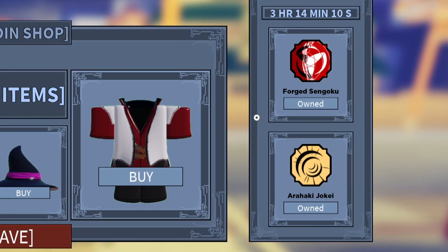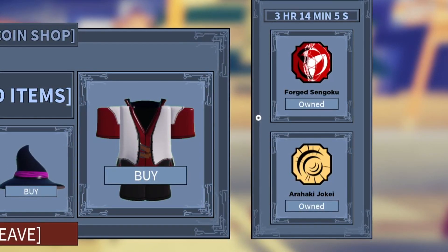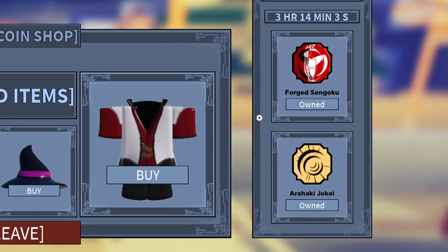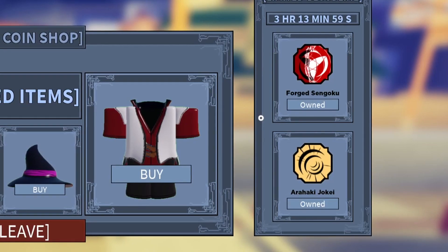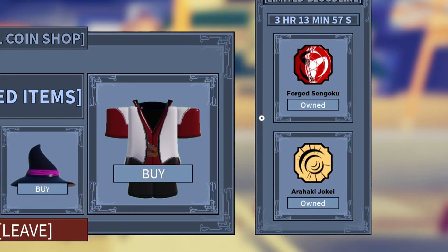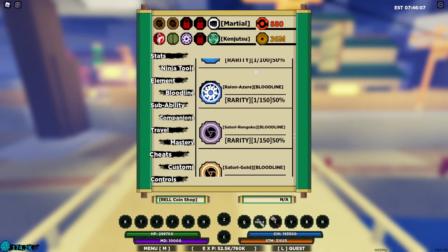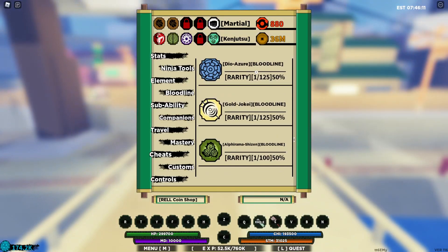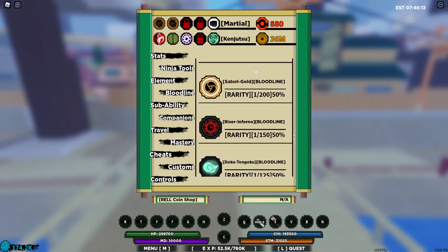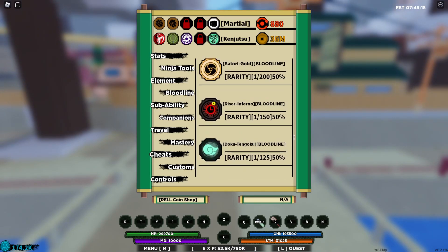I don't know what's wrong with the Dragon Shop, but I literally see a lot of meta bloodlines popping out in the limited bloodline section. You should definitely get it if you still have your ROI coins. Get this - it's gonna be wasted if you don't. Get all the limiteds ASAP.